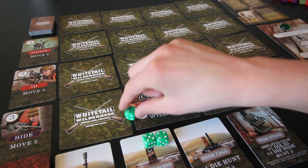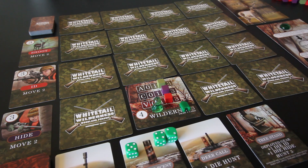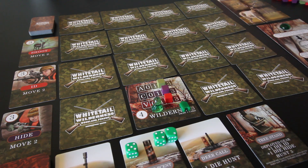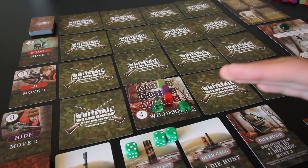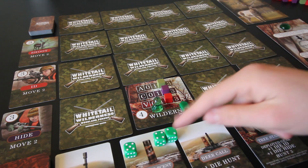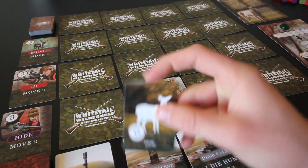I'll roll these dice. We have a 5, a 4, and a 2 — so one success. For each success, flip over one of the cards on the deer mat. We have the option to reroll or bump by discarding cards, but we only have one deer card there anyway. We'll flip this card over — and it is a doe.